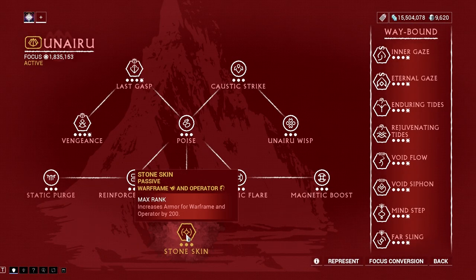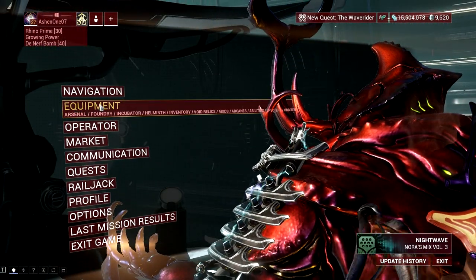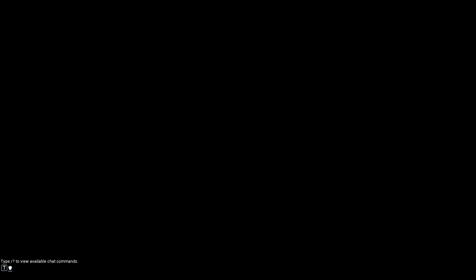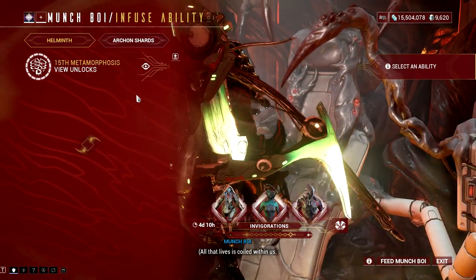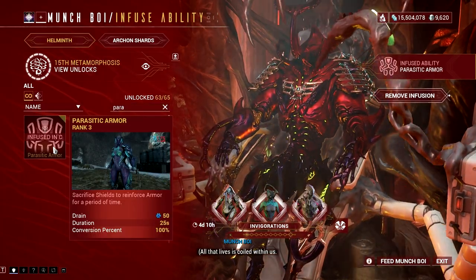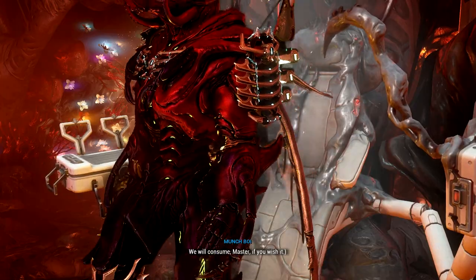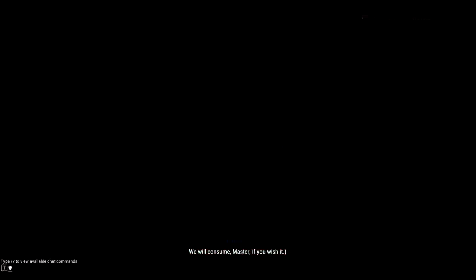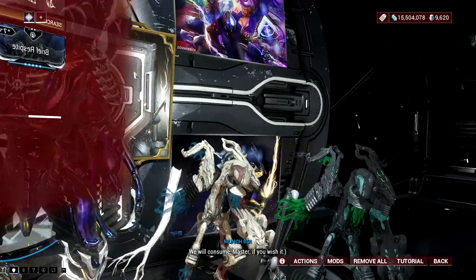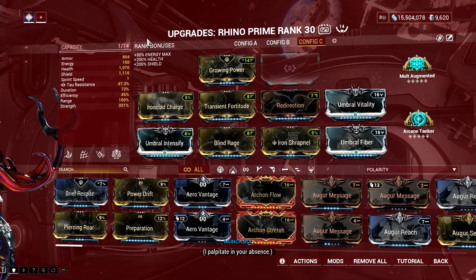Before even doing the grouping and casting of the charge ability, you must first activate parasitic armor, which you can subsume from the helminth system. This will allow you to gain more shield from the amount of shield you have in your build, hence I added the redirection mod. Giving more shield by equipping a sentinel with the shield charger mod will give you more shield which converts to more armor, but that's ineffective since the sentinel just dies fast in higher level content. We are aiming for reliability and a fast way to gain 1 million plus armor, so having more with an unreliable setup won't count.